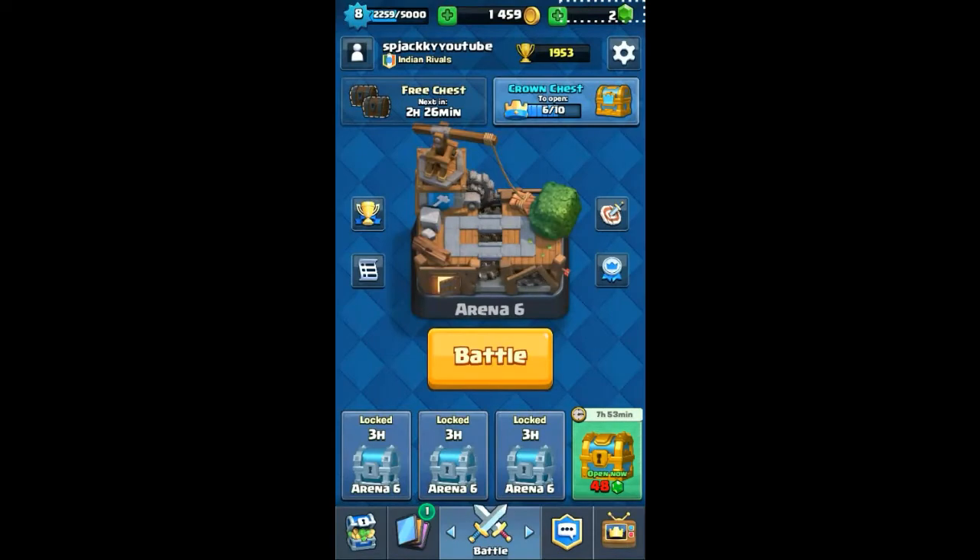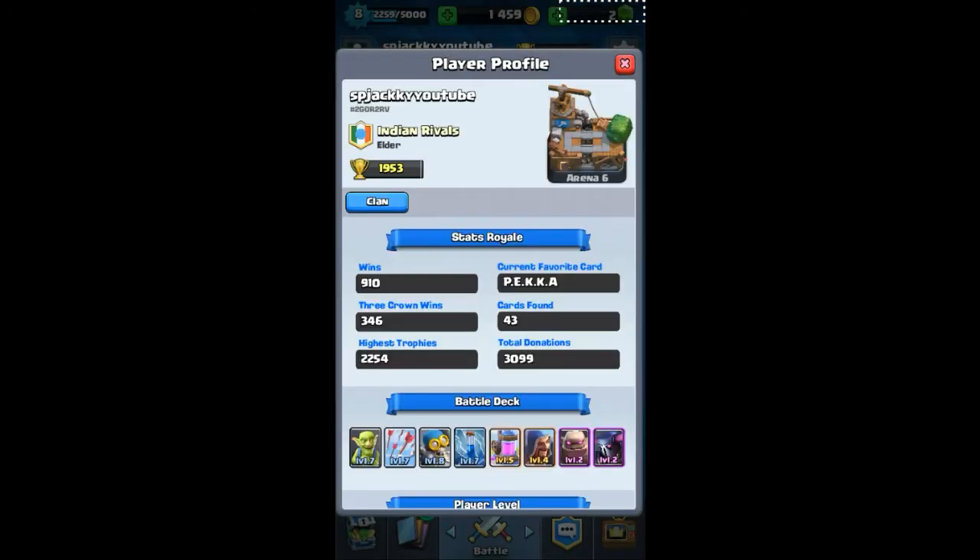Hey guys, this is SP Jackie back again today with another Clash Royale video. Today I'm going to show you the go-wipe army that works pretty well. We're going to look at two or three replays and show you how the deck works. I'm in Arena 6 right now; I've pushed to Arena 7. My all-time best is 2254, I have 920 total wins, 3099 donations, and my current favorite card is Pekka at card form 42.